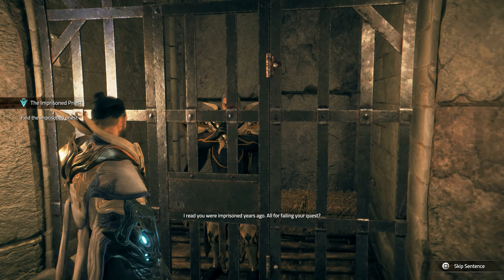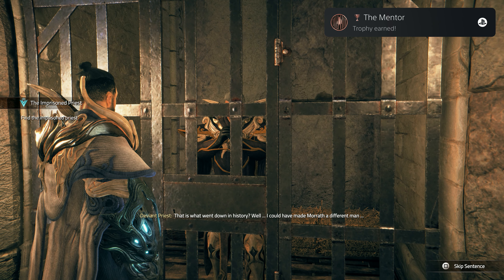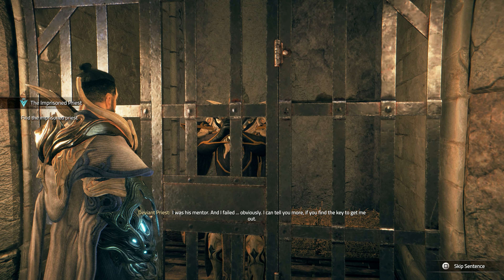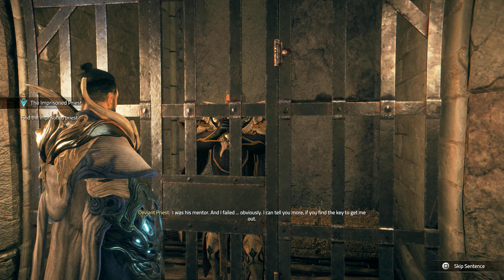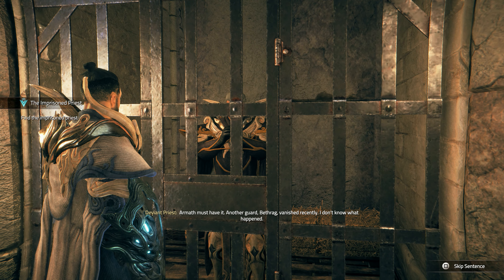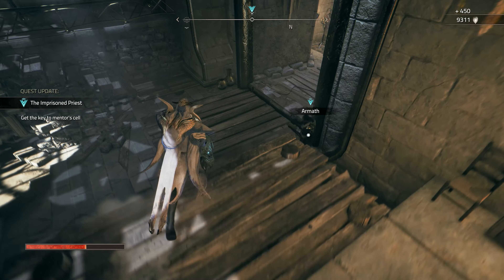I read you were imprisoned years ago, fulfilling your quest — that is what went down in history. Well, I could have made Morath a different man. How so? I was his mentor, and I failed. Obviously. I can tell you more if you find the key to get me out. Armath must have it. Another guard, Bethrag, vanished recently. I don't know what happened. Okay, thank you for the money. We have upgrades in mind.